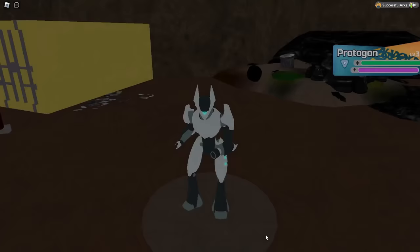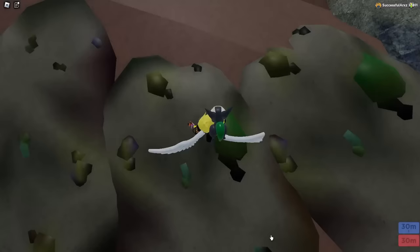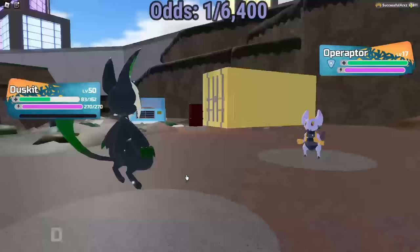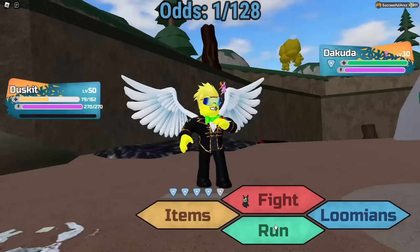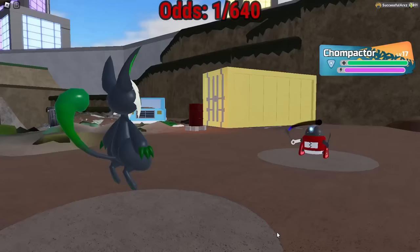Protagon — hello. Ikizune — thanks for pity, let's see what it is. Alpha Operaaptor — rip, the one in five, that sucks. Another Dakota — I would love to get a gamma of this thing, the gamma is so beautiful. Gamma Chompaactor — alright, we'll take it.